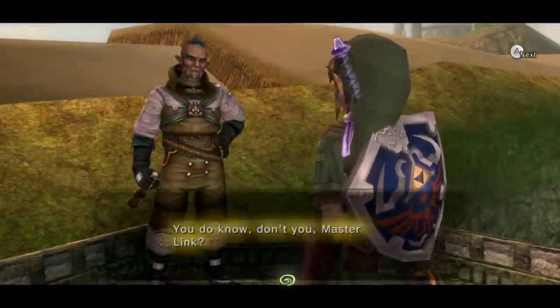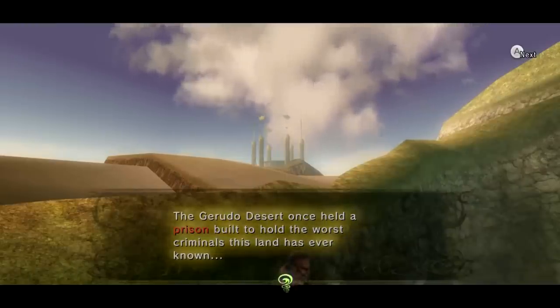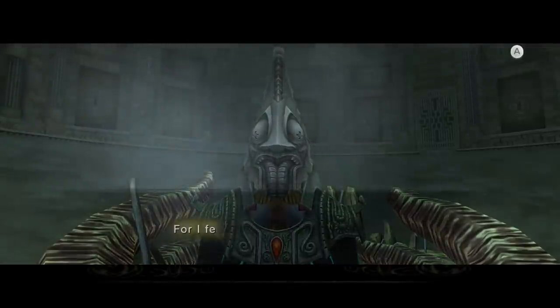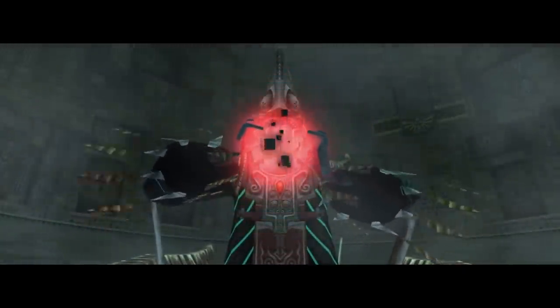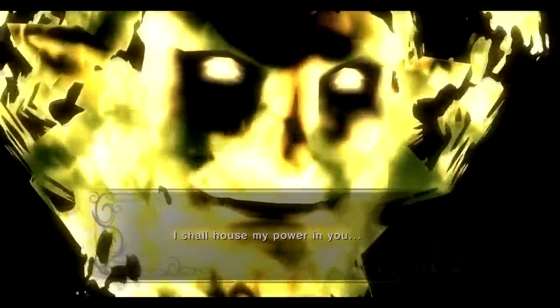We also need to remember that the Arbiter's Grounds was the prison for the worst of the worst, built far out in the Gerudo Desert which is extremely hard to access, meaning Stallord was definitely one of the most terrifying and threatening beasts of its time. Moments before Zant reanimates Stallord he says to Link: 'for I fear this is the last time I will see you alive.' Which could mean Zant knows the dangers of a living Stallord. It's possible that when Ganondorf was banished to the Twilight Realm and teamed up with Zant, he was made aware of the tools to use in their plan, with Stallord being the most deadly one.